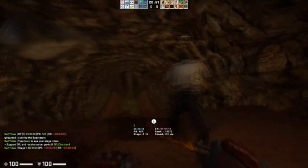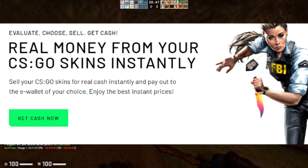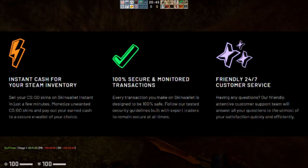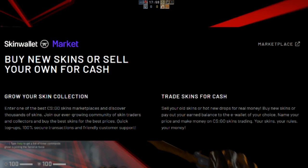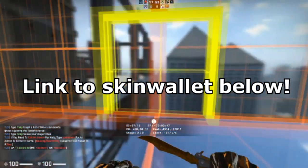SkinWallet.com is a great place to go if you want to insta-sell any of your skins for real money, or use their marketplace to sell your skins. They have a great support team and a very fast and efficient website. They're pretty new so the marketplace will evolve more over time, but it's definitely a really good site. Check it out using the link in the description below.